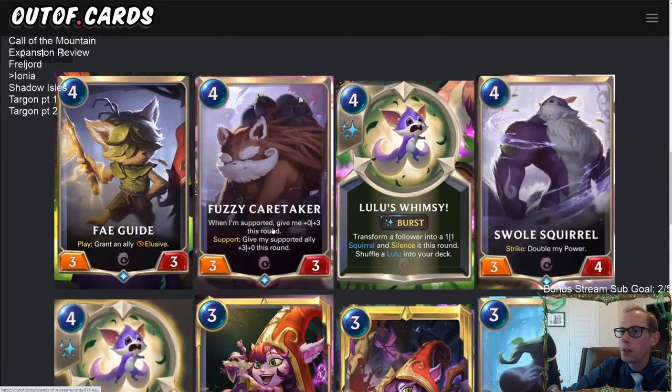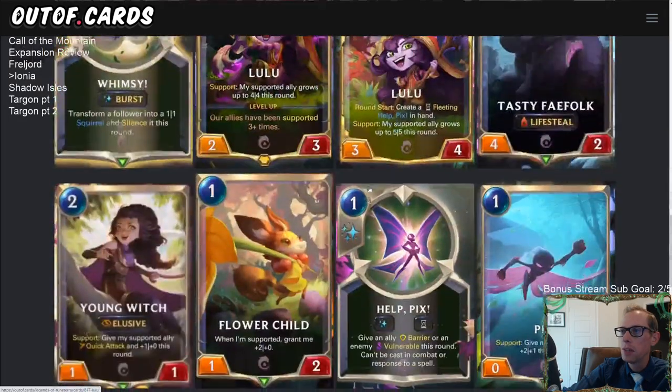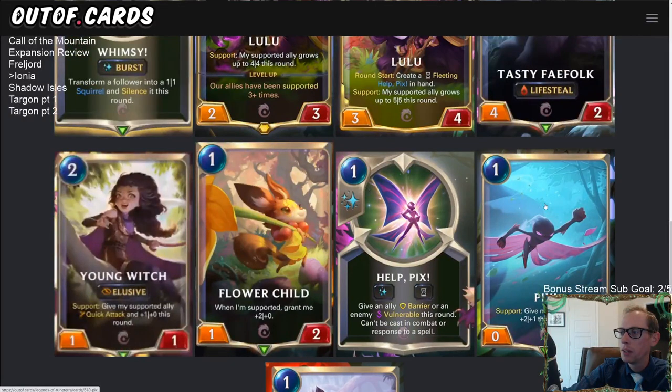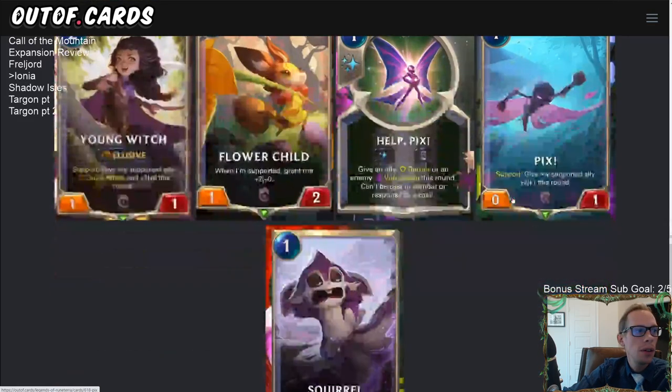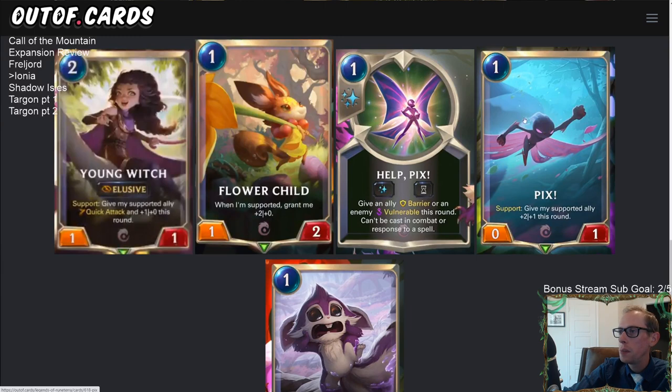We're going to review cards in CMC order, starting at the lower costs and working up. We already talked about Help Picks, but there's also a standalone Picks card — I'll keep my cursor on whatever card we're talking about.